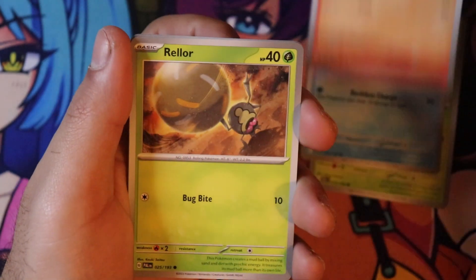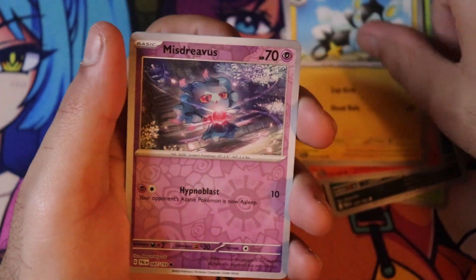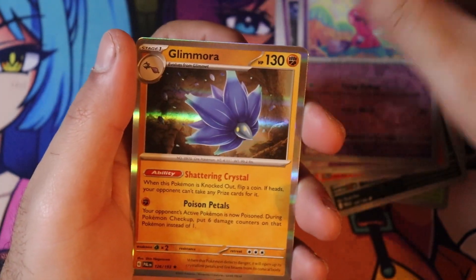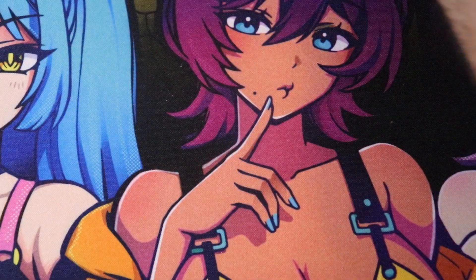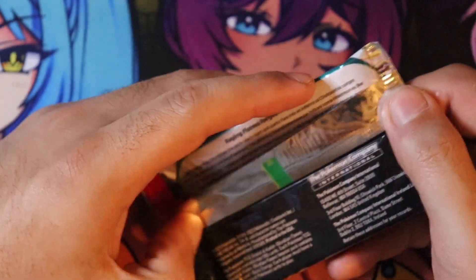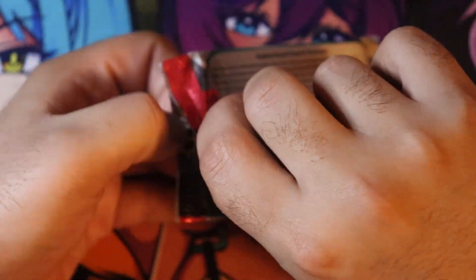Sprigatito, Quaxly, Charcadet, Rowlet, Surviviv, Pyroar, Alexia — Mysterious, Tinkatink, Dimora — which I believe I've slightly looked up and was actually pronouncing the name wrong. I forget the correct pronunciation, but I'm just gonna keep calling it Glamora.